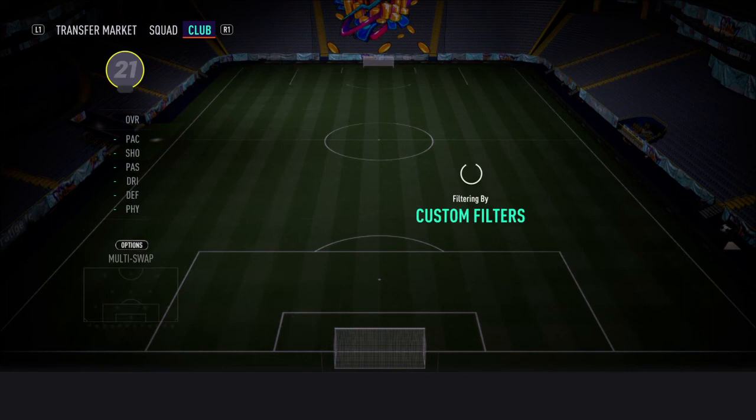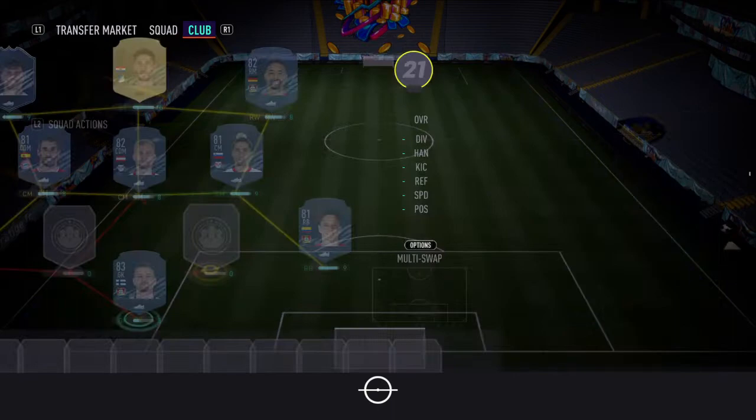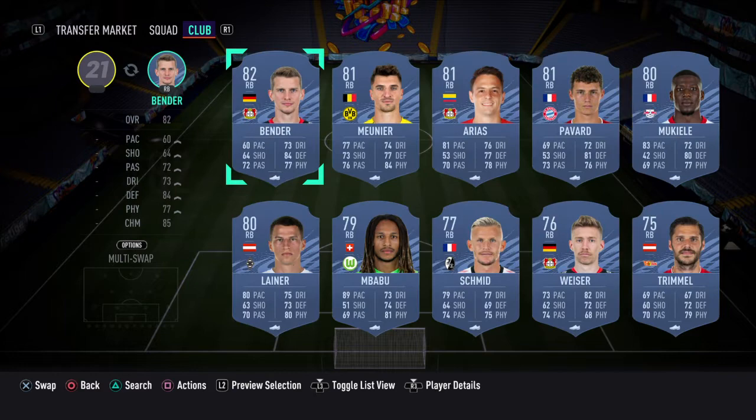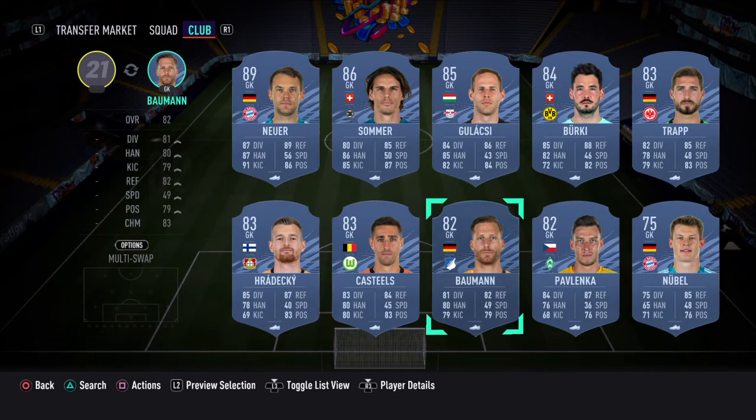At goalkeeper we have gone with Fordeka. Let me just get that in. We're at 72 chem so we should be good. Now we're just chucking Bender in here — absolute funny name isn't it — and then to finish it off we have gone with Baumann, a nice cheap goalkeeper.